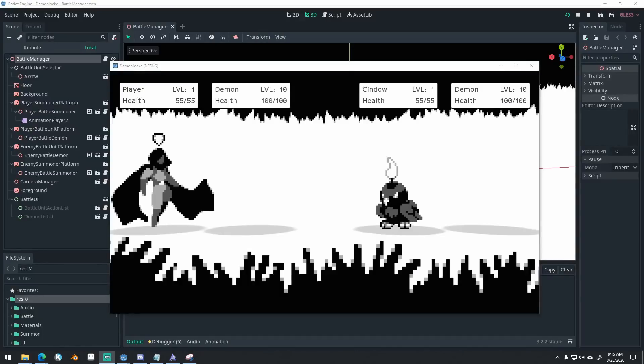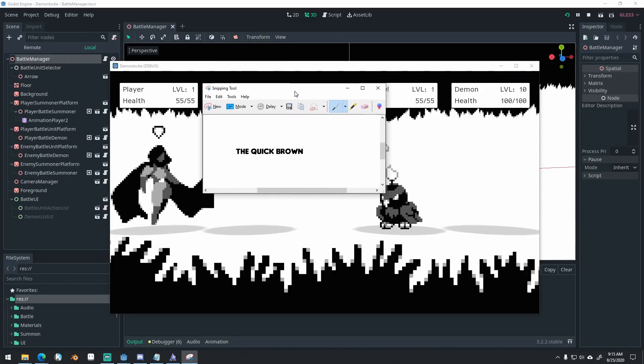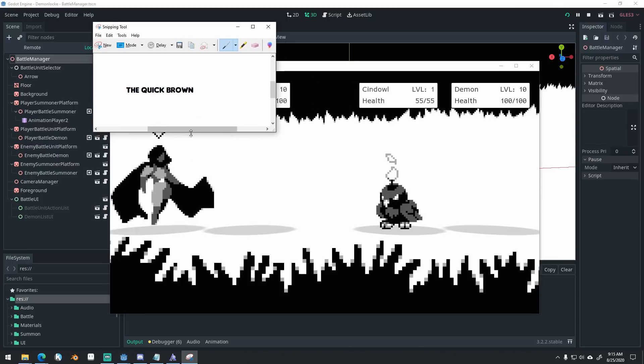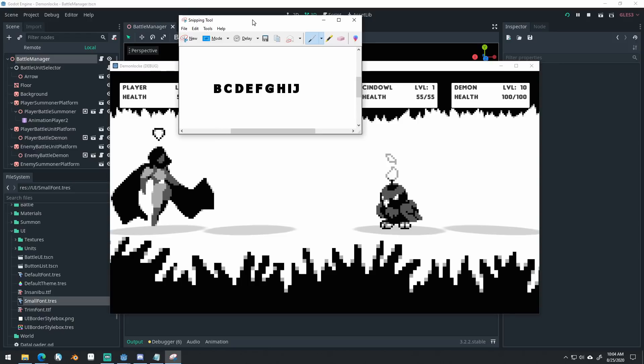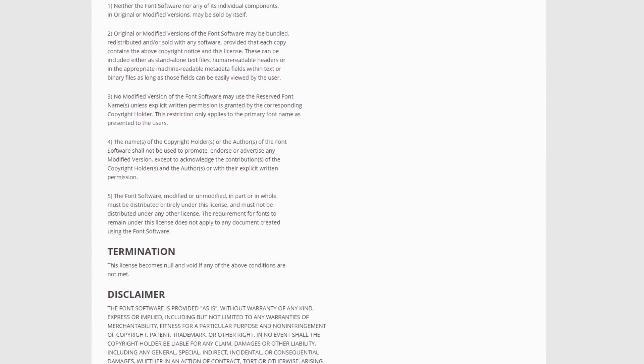The horrible UI of the game was the first problem that needed to be solved. I decided to start small and find a new font. To quickly compare new fonts, I used the Windows snipping tool to place a font candidate over the game while it was running, so I could easily see what the font looked like without having to import it. There are two main things to look out for: make sure the font's licensing works for your project, and make sure it has the Latin-based characters you'll need for localization.